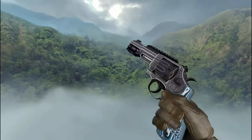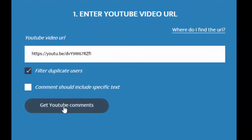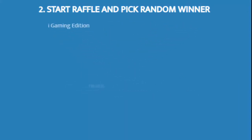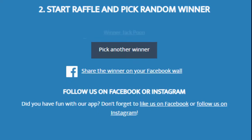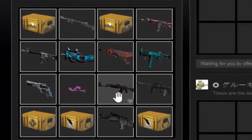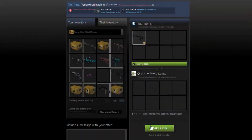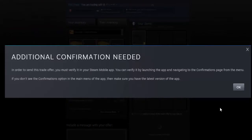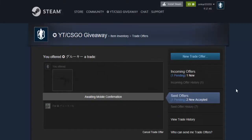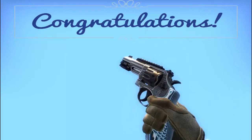Without wasting more time, let's get started with the result of CSGO Giveaway number 8, AK47 Uncharted. Have fun and enjoy! Enjoy your AK47 Uncharted and do mention it in the comment section after receiving it.